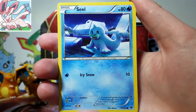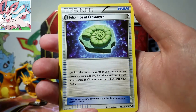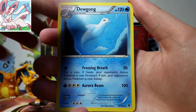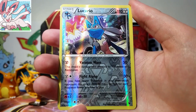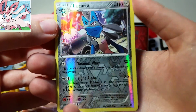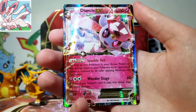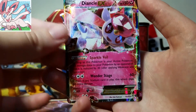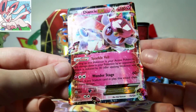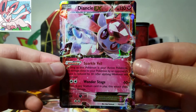First off, we have a Fennekin, Seal, Diglett, Snivy, Koffing, Helix Fossil Omanyte, Dugong, Wigglytuff, a Lucario Reverse — wow, that's awesome, oh my gosh. What a great start to this box. This is only the second pack, but still. And then our Rare is a Diancie EX. Wow, oh my gosh, that's beautiful. Okay, I'm speechless. This is awesome.